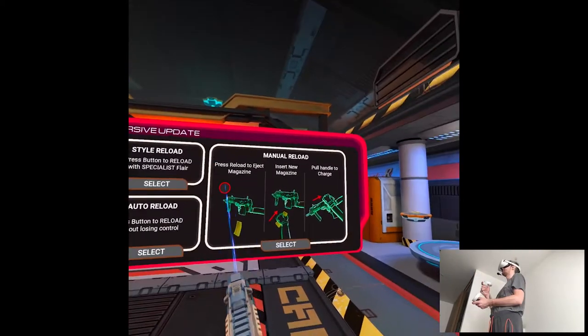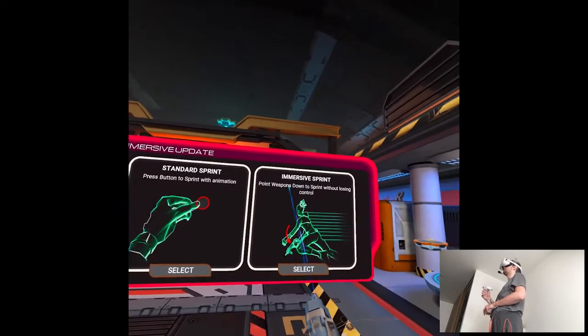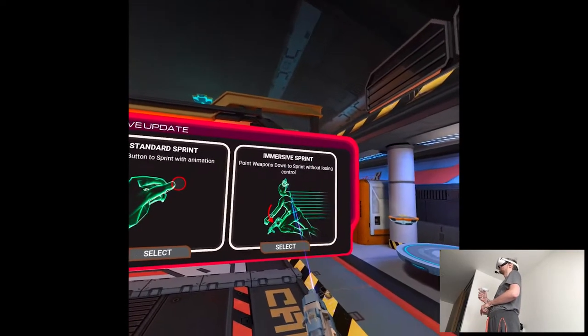We'll see how it goes in gameplay. Button, insert magazine, pull handle — so like a pop-one style. Press button to sprint with animation, or point weapons down to sprint without losing control.